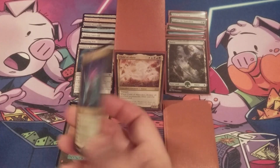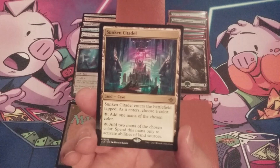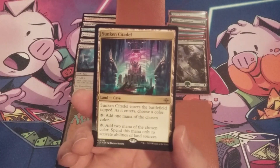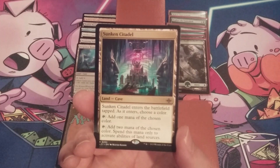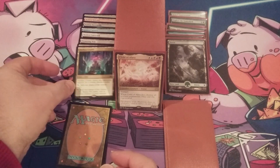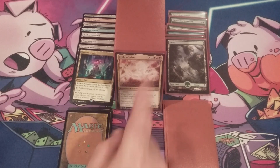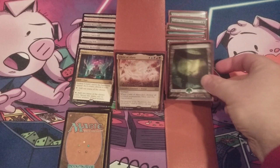The next cave going into this build is Sunken Citadel. It comes into play tapped — but again, Amulet of Vigor. As it enters, we choose a color. We can tap it to add one mana of the chosen color, or tap it to add two mana of the chosen color, but that mana can only be spent to activate abilities of land sources. Since the last Up and Up episode we upgraded some man lands, so this can definitely help pay those activated ability costs and also fix our mana. Sunken Citadel is going in, replacing another basic forest.